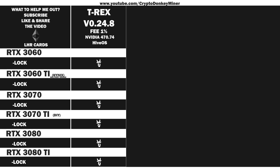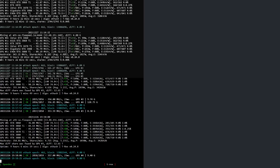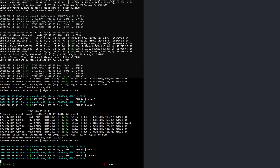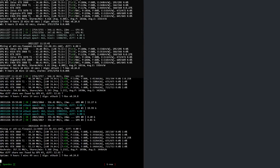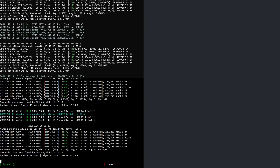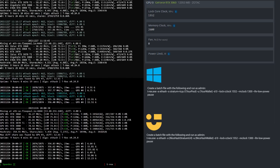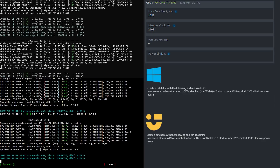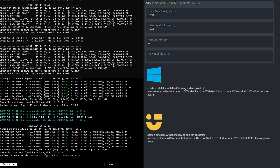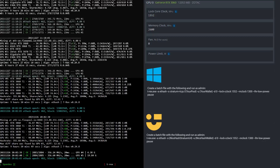It's time to have a look at the overclock settings for the RTX 3060 LHR version 2. The top half shows T-Rex in Windows and the bottom half T-Rex in HiveOS. I locked the core clock to 1552 and set the memory to 2600 in HiveOS, which is 1300 in Windows. If you use Windows or NiceHash in Windows you can create a batch file based upon what you see here.